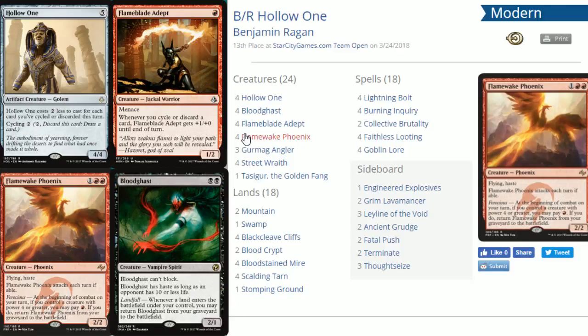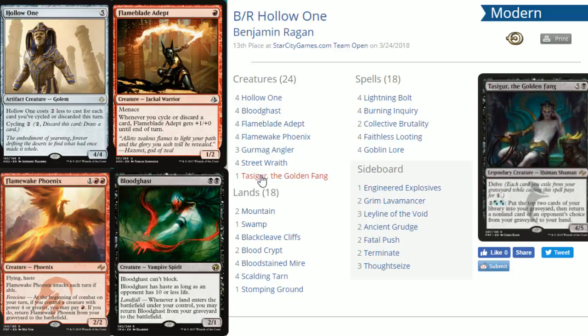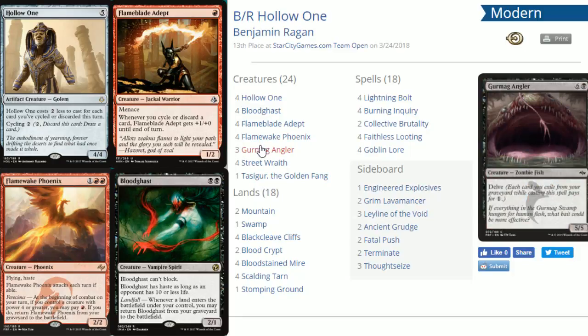The deck also runs delve creatures. Gurmag Angler is the big one — a 5/5 zombie fish that costs one black and delves away six cards. Once you have Gurmag out you can bring back Flamewake Phoenix again. Tasigur, the Golden Fang is also included in some builds — costs one black and delves away five cards for a 4/5. Some people aren't running Tasigur anymore but it's another big delve creature to dump into your graveyard fuel.